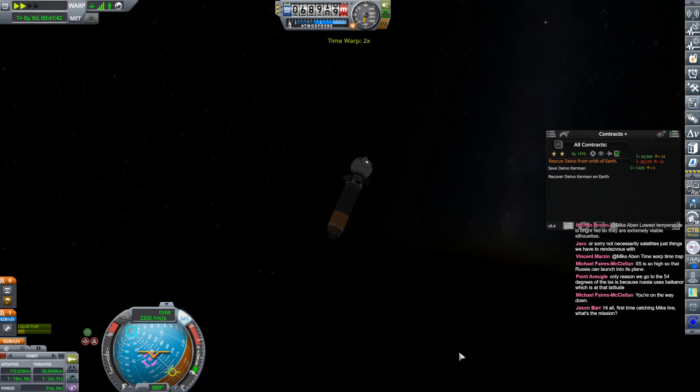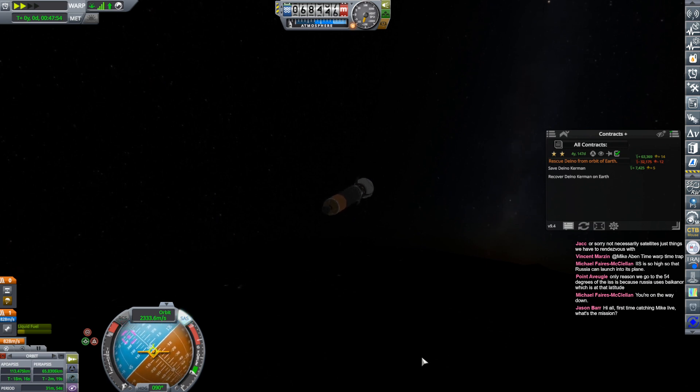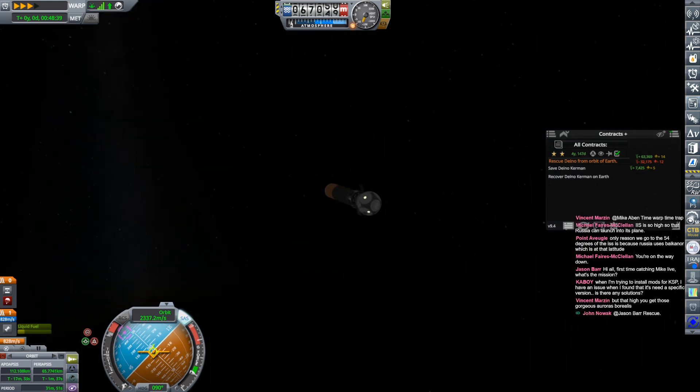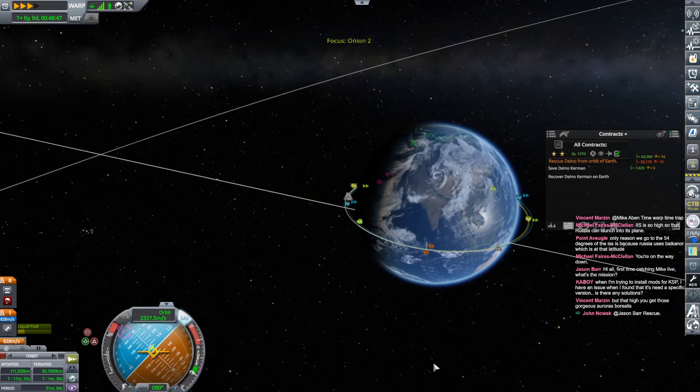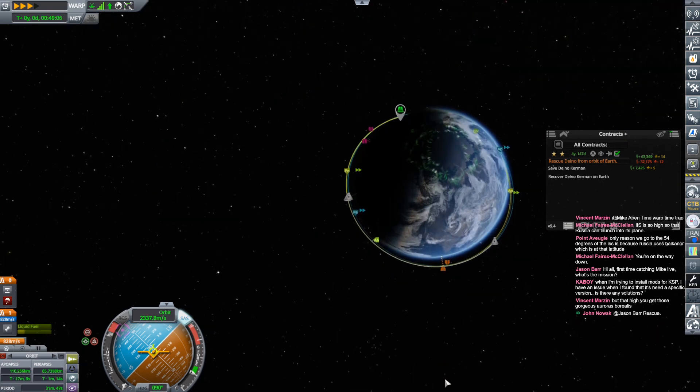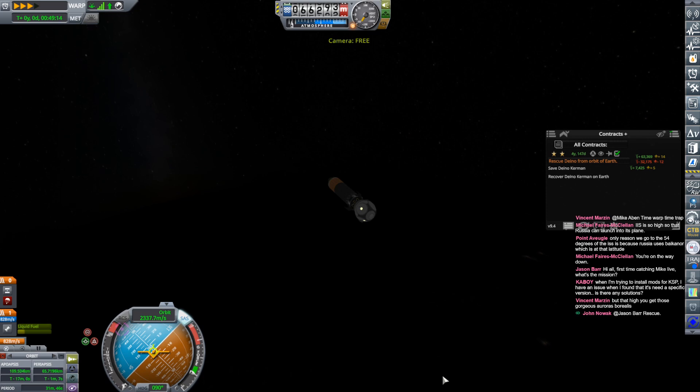It's the time warp trap. We're now in the atmosphere. Let's point prograde to at least minimize our drag. We'll reassess our situation on the other side. I got caught in the time warp trap. I don't know — we're around it, it's still around us somewhere. I just want to get out of the atmosphere. These encounters are still ahead of us, so I think I can still finagle this. You can see my apoapsis dropping. If that drops below 70, I'm in a lot of trouble, but I don't think it will.